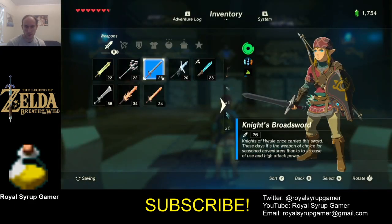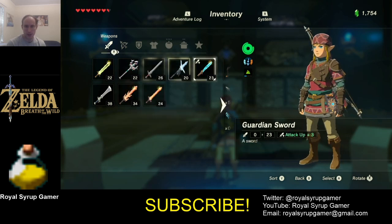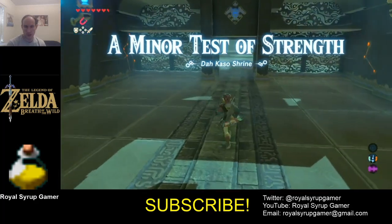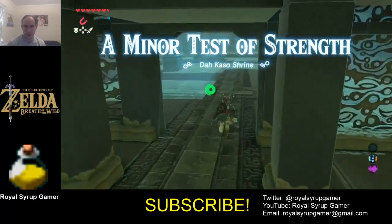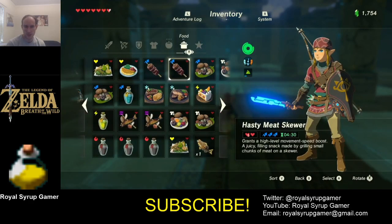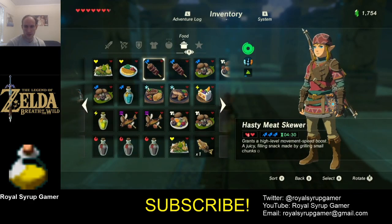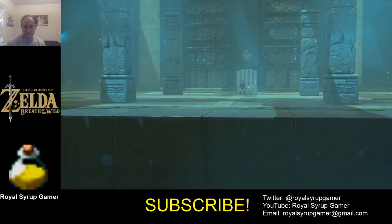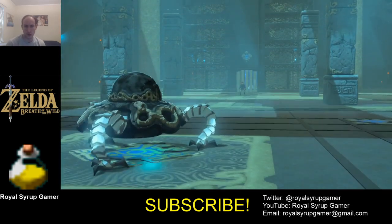It's a minor test of strength, so this should be pretty fast. Let me get my guardian sword out — this should be a pretty quick battle. I've got some health in case something gets through, so let's go, big boy — or little boy.